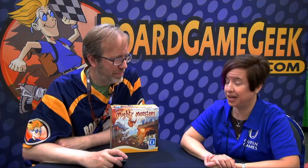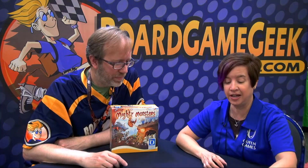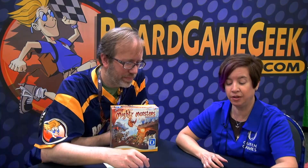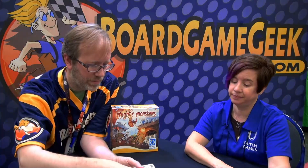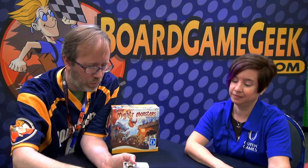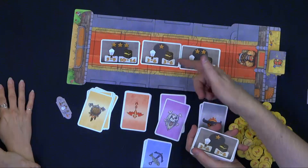And to get to the king we have to fight these guards here at the end of the tower. They come in threes, twos, and ones, with a range of strength and a range of treasure.